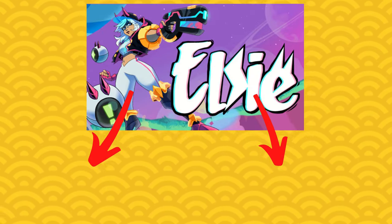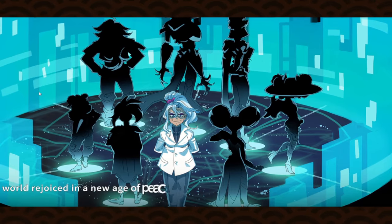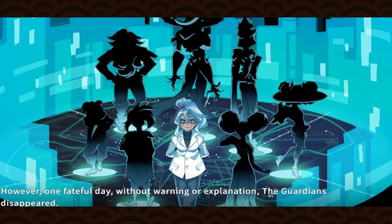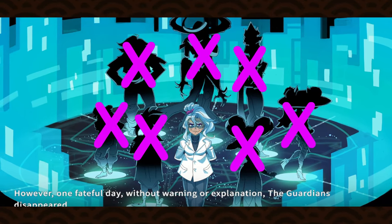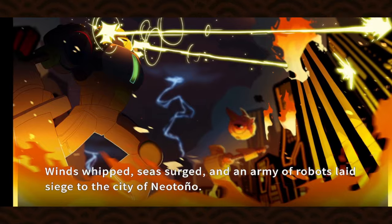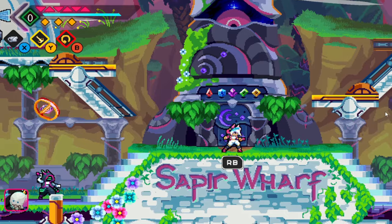Let's see what this midlife crisis Mega Man game has to offer, breaking it down into its main components and rating it out of five based on my experiences. First, what is Elsie? The game opens with a cutscene explaining how Dr. Gray, a talented scientist, engineered a team of high-tech androids called the Guardians of the World, each with the power to prevent disasters. These guardians have since been lost due to mysterious means.